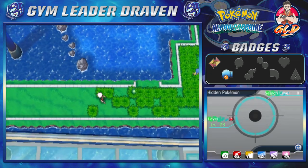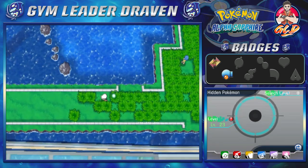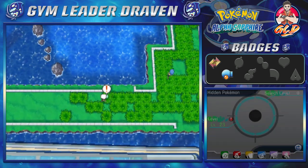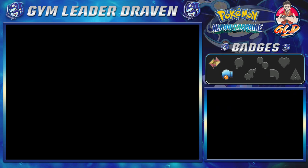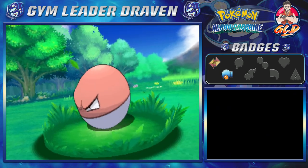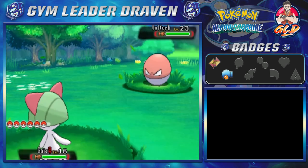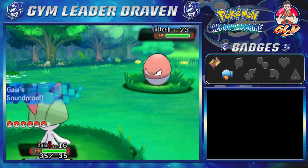There looks like there's a very rare Pokémon right in front of us, so I better stay out of the grass. It looks like a level 23 Voltorb. Hopefully yes, we got him! This is a first because we're looking at a very rare Pokémon. We got a Voltorb!